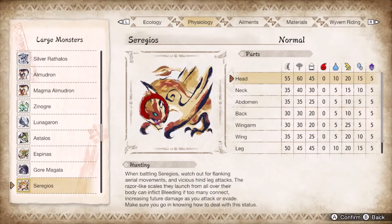Seregios gets zapped by thunder on a majority of its body, but it is highly mobile. To keep it down, you need to break its face, fingers, and legs. Don't get caught in the scooping combos and wait for your openings. Also avoid the flying blade scales.